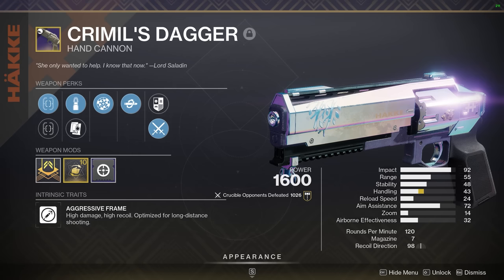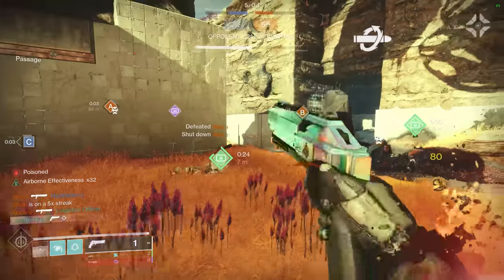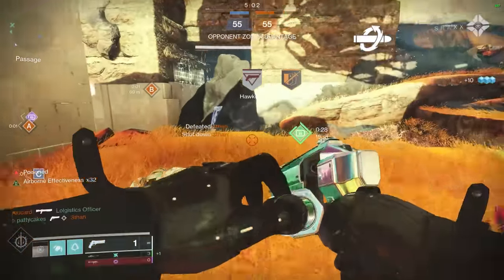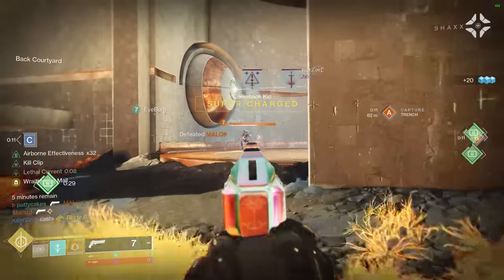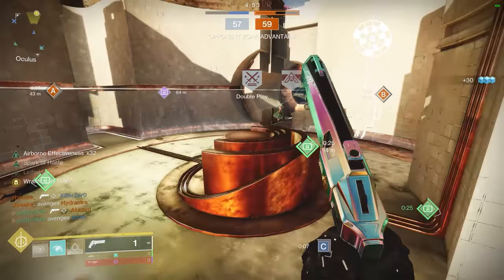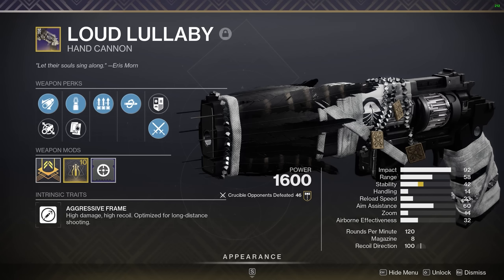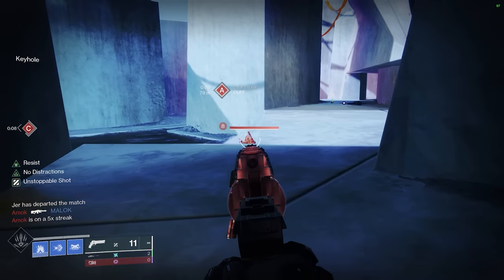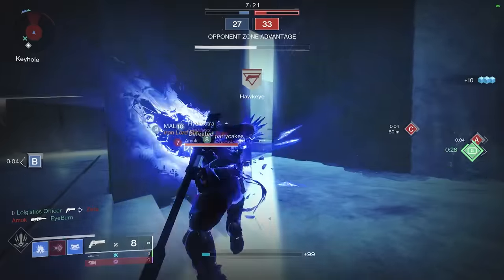It pains me to rank Dire Promise so low because it was my favorite hand cannon in Destiny 2 for ages and I have more kills with it than any other weapon in the game. But better options exist these days. It's the same trend with former 150s really struggling even after the stat adjustments Bungie gave them — without the lightweight frame and RPM advantage they're just weaker than the competition. Crimmel's Dagger is another great example of a B tier hand cannon — it has the quality of being a 120 with Kill Clip for sweet 2-taps after the initial kill, but its weakness is underwhelming stats and a terribly slow reload which makes taking advantage of Kill Clip really hard in the first place.